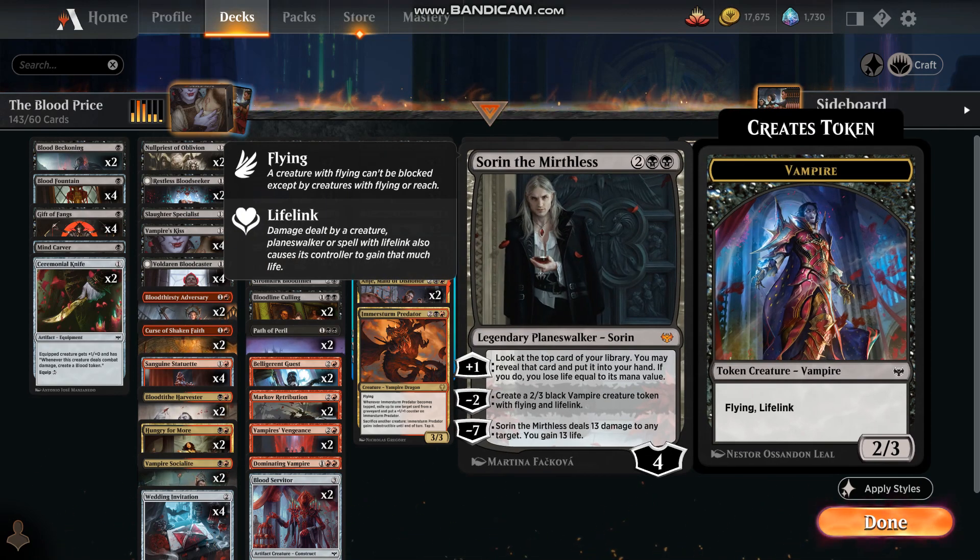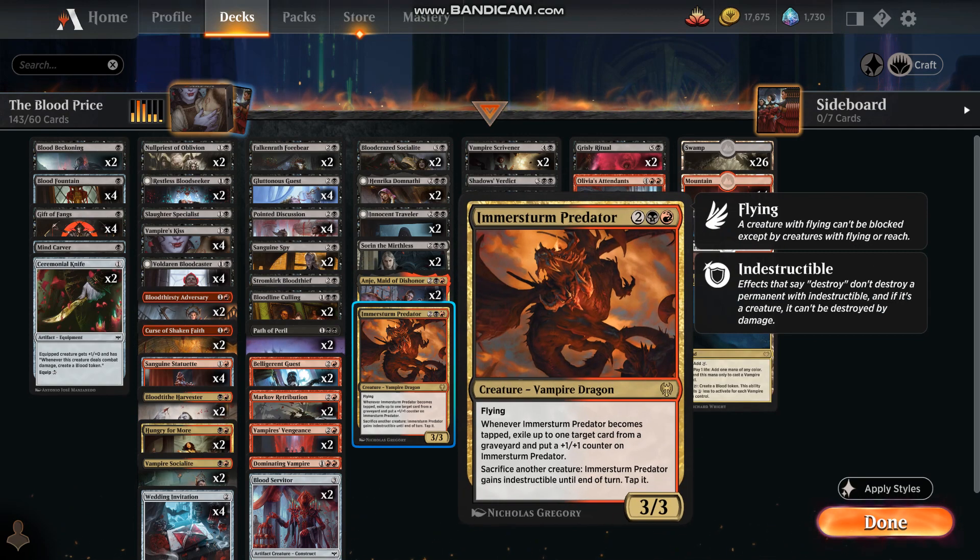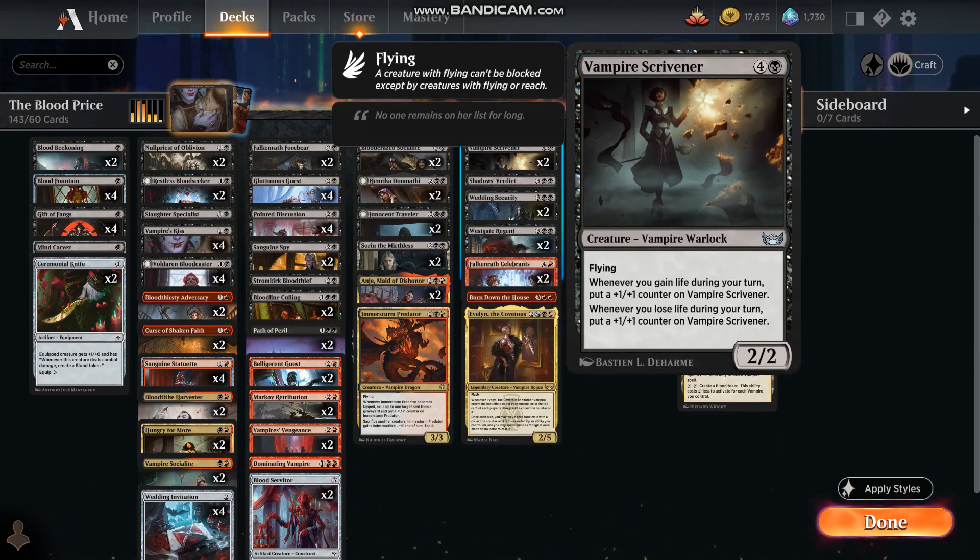Obviously we've got Sorin the Mirthless — I like this card as well. Angie, Maid of Dishonor, and then the Immersturm Predator for our vampire dragon. I'm sure most of you are familiar with how good that card is. This is not a terribly quick deck, but we do have some pretty nice cards in the upper ranks. Vampire Scrivener gives you a +1/+1 counter whether you lose life or gain life. If the battle is going poorly, this is a good card; if the battle is going well, also a good card.